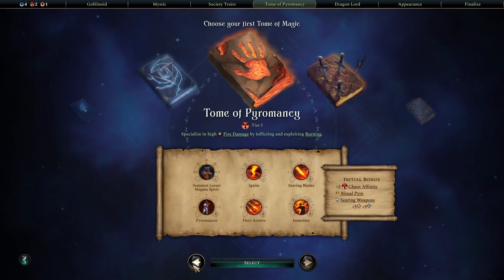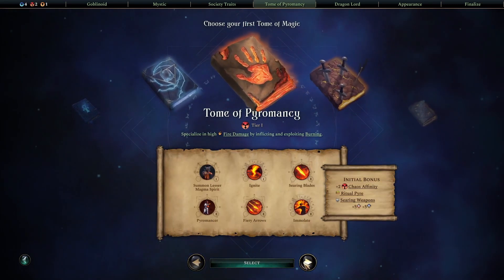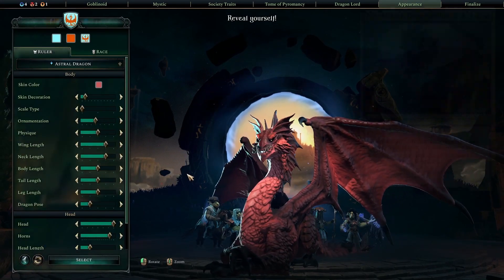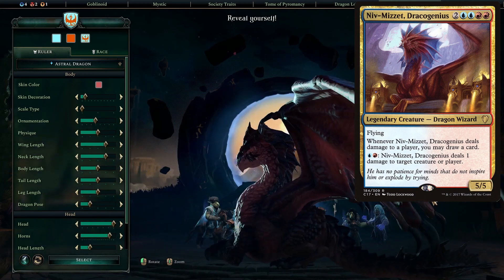For starting tomes, we're going with the Tome of Pyromancy or Evocation — either one is fine, but I went with Pyromancy so I can get a little more chaos stuff at the start. And for our Lord, obviously we went with our Dragon Lord. I think I did a good enough job representing his likeness. And that is the initial culture build.